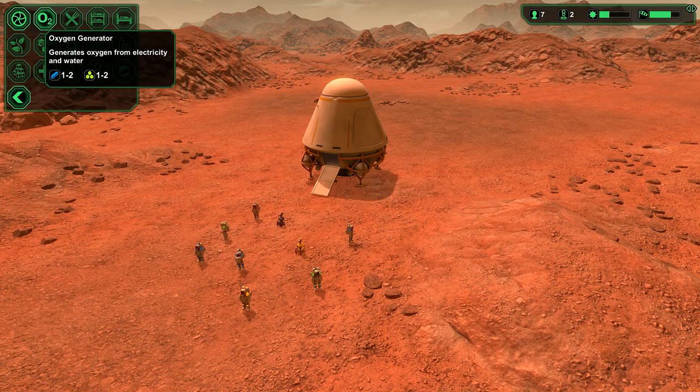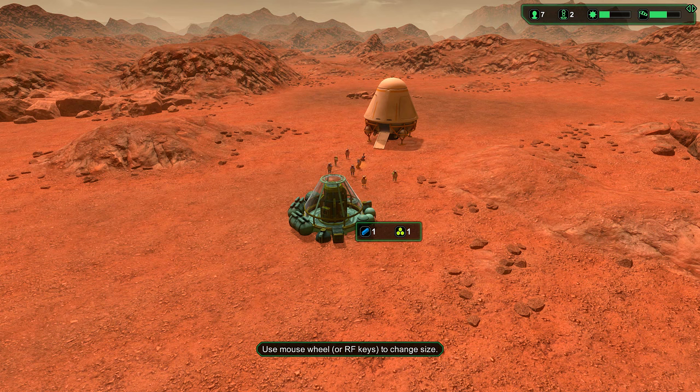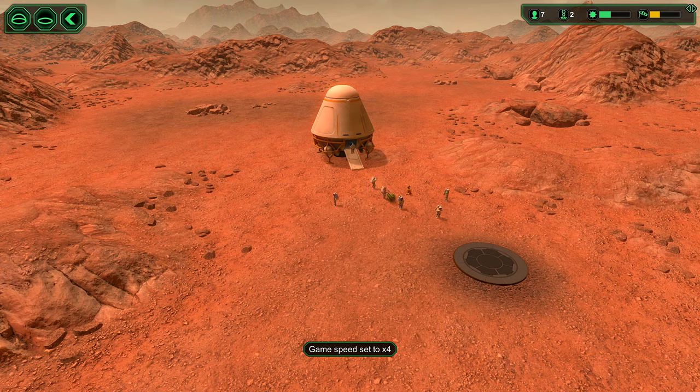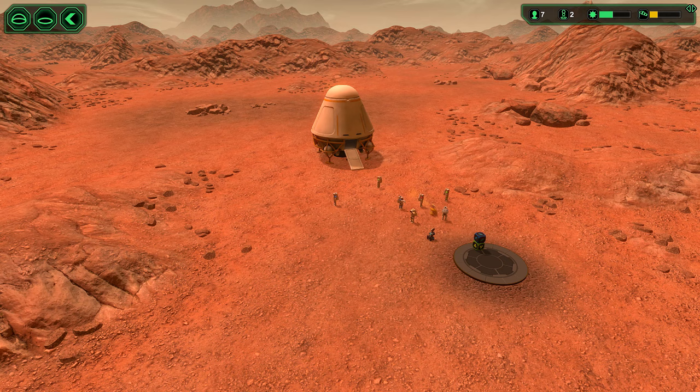Which way are we going to go? Let's go that way. So let's build our oxygen generator. Out come the bots, out come the astronauts. We're going to build our first building on Proxima B.